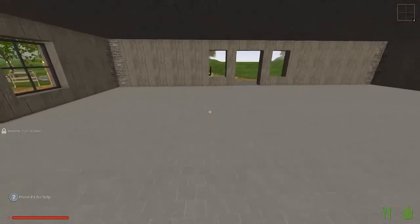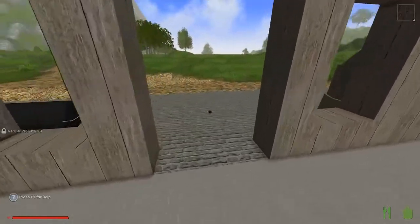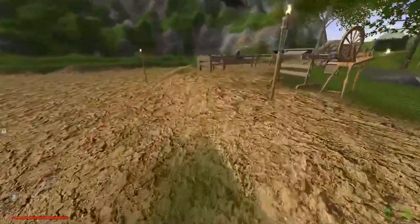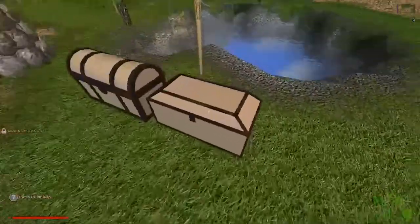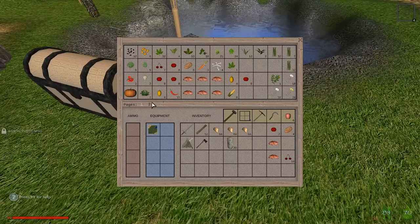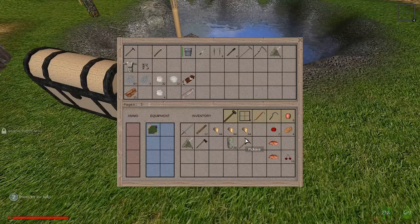That one looks okay. Yeah, I didn't get any of them high enough. So let's go back and get my crowbar. That's okay — it gives me a chance to show you how this works. Things like this: do not use your hammer, you'll break it. You want to use the crowbar. Put the crowbar up there, alright.